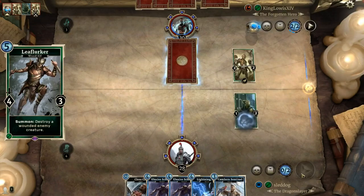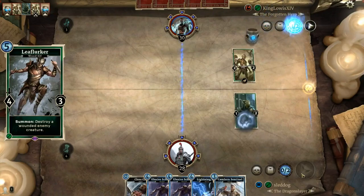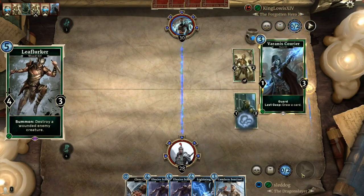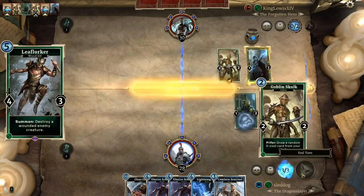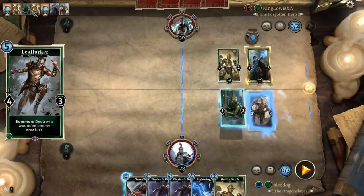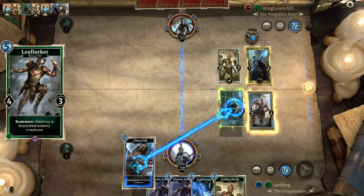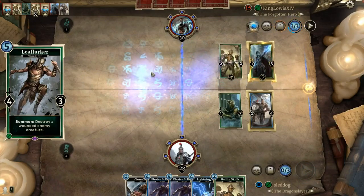When playing against an agility deck, you are more than aware of what having a wounded creature means, which is why Leaf Lurker is my number 4. He is a 4-3 for 5 that, when summoned, destroys an enemy creature. This ability is one of the staples of agility, and with the amount of negative stats you can put on a creature, it is no surprise that Leaf Lurker has insane amounts of synergy.